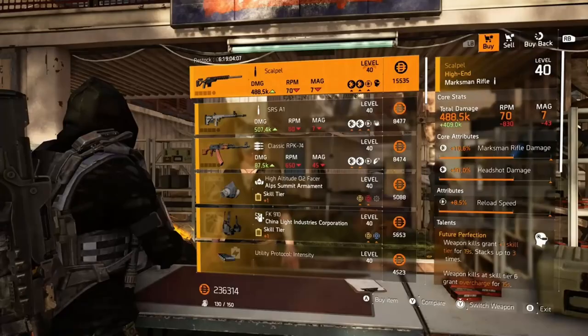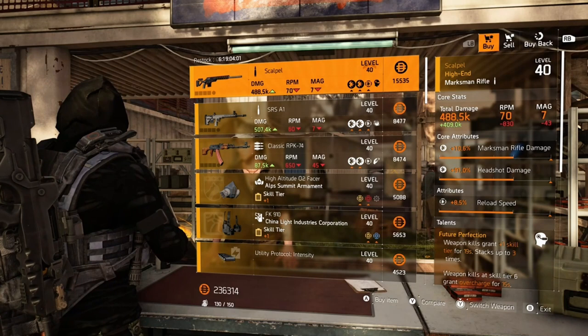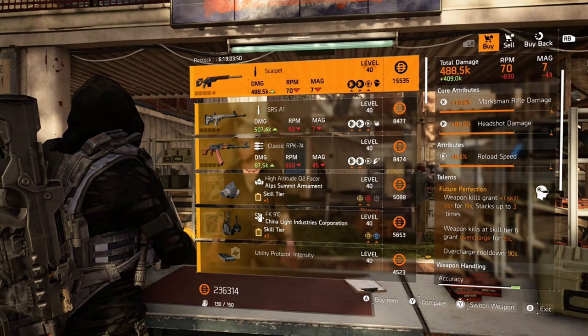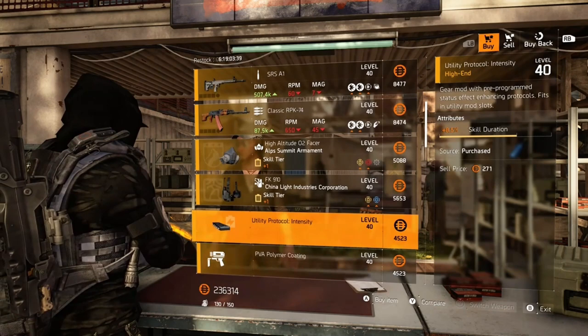At the Campus we have the Scalpel: 10.6 marksman rifle damage, 9.91% headshot damage, 8.5% reload speed with Future Perfection. Weapon kills grant +1 skill tier for 19 seconds, stacking up to 3 times; weapon kills at skill tier 6 grant Overcharge for 15 seconds with a 90-second cooldown. That will do it for the Campus.